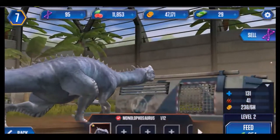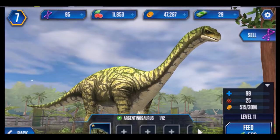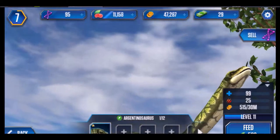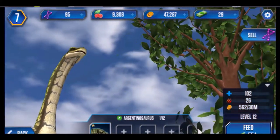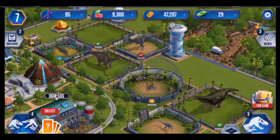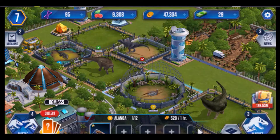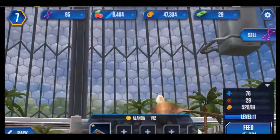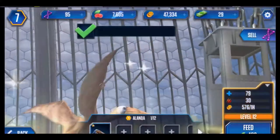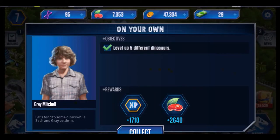'We're on our own?' Mission: level up five different dinosaurs — okay, should be easy enough. There is one, and two, go for number three. This guy's cool, I like him. Okay, mission complete! Let's go collect our reward.